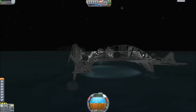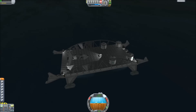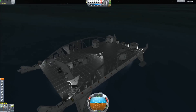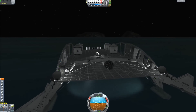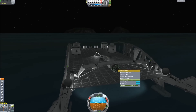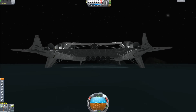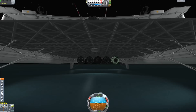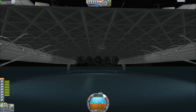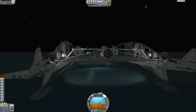Docking is necessary for saving these craft safely so that you can load back into them and not have them destroy each other, so I will quicksave at this point. However, for moving, the action groups overlap. Action group number one is the forward engine of the plane, number two is the lift engine of the plane. But one and two of the catamaran are the port and starboard engines respectively of the catamaran's forward-facing engines. So if I hit one and two, it activates six engines — both the plane's and the catamaran's.